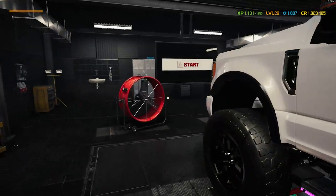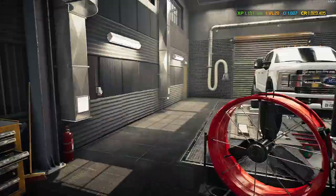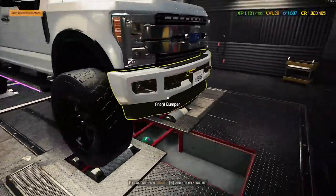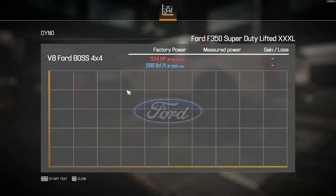Dyno time. I've got to get this ECU programmed — I'll see you back at that. Apply that tune and now make sure everything looks good. Fingers crossed it starts on the first try — yes! All right, so 534 horsepower.